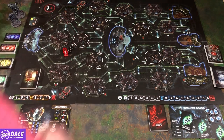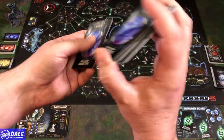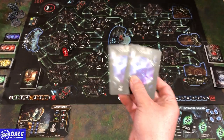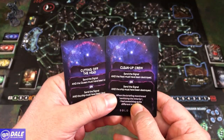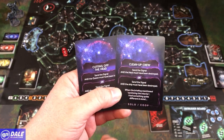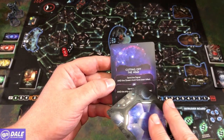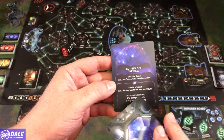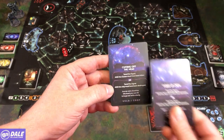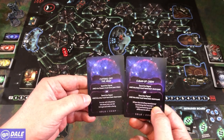We start in this room with a corpse. We also get two objectives to start with, and once a miniature comes on the board we choose one. We've got cleanup crew — send the signal and the last nest must be destroyed, or send the signal and the ship must be destroyed. Cutting off the head — send the signal and the queen must be killed. That's going to be tough. Or send the signal and the ship must be destroyed. We want to destroy the ship, and a mechanic should be able to figure out how to do that.